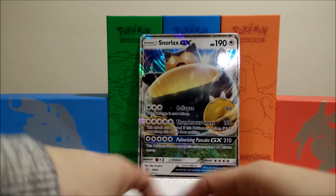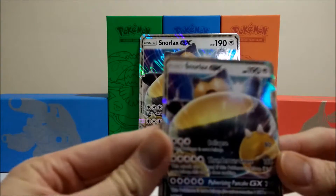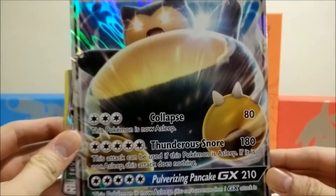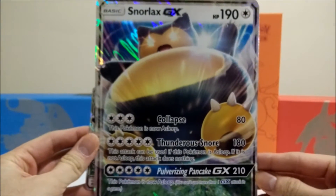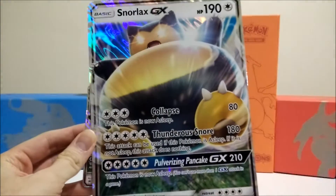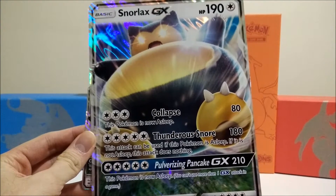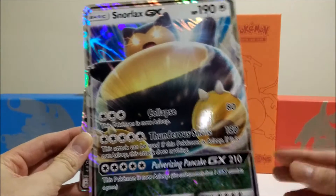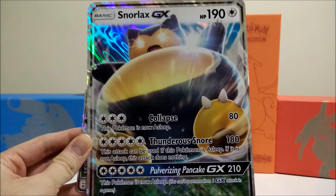In here you have your code cards, which I'll be holding off for myself, and then you have our awesome Snorlax GX card. I'll give you guys a look at the jumbo card here as well — awesome looking GX card. This is pretty much what the new Sun and Moon cards are gonna look like, they look absolutely stunning. You got Collapse, Thunder Snore, and of course Pulverizing Pancake GX attack.